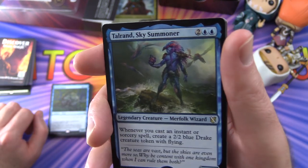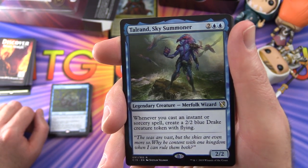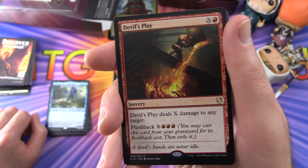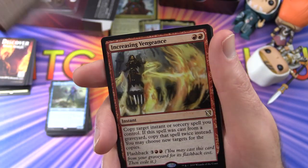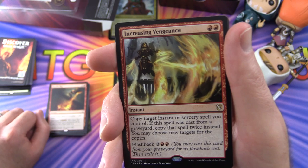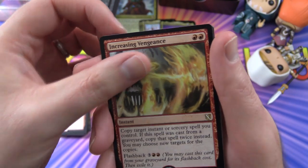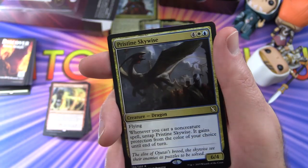Moving to blue — Talrand Sky Summoner, Legendary Creature Merfolk Wizard: whenever you cast an instant or sorcery spell, create a 2/2 blue Drake creature token with flying. Back to red — Devil's Play deals X damage to any target, with flashback for X and three red. Increasing Vengeance copies target instant or sorcery spell you control; if cast from a graveyard, copy it twice instead. Flashback for three and two red. Magma Quake deals X damage to each creature without flying and each planeswalker.